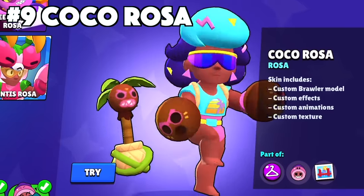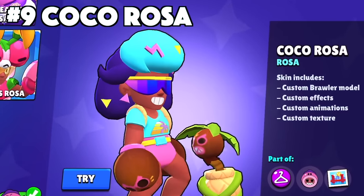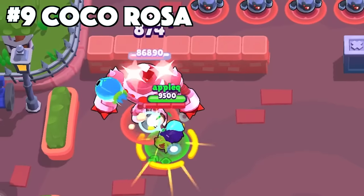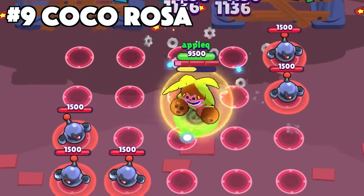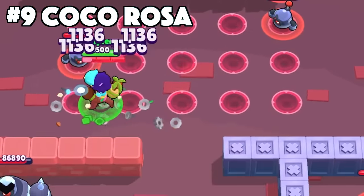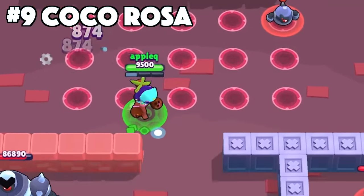Rosa's best skin is Coco Rosa. Coco Rosa dancing along her coconut plant is just hilarious. She's got the custom animations and texture that makes her really unique. She's jamming out, punching the enemies with their coconuts, and being from Hawaii myself, this just gets some extra brownie points.